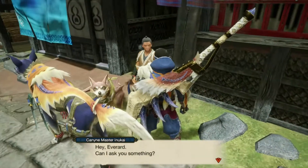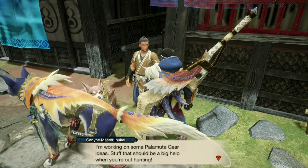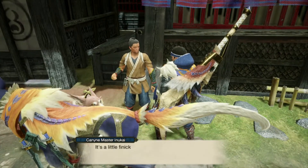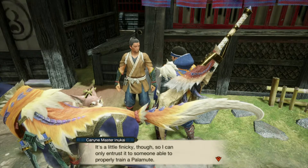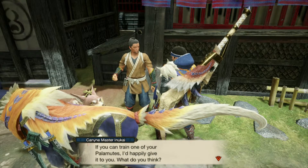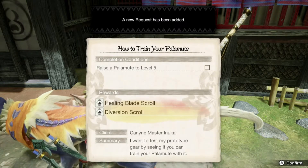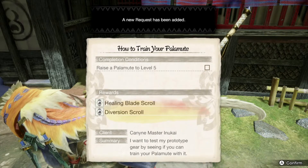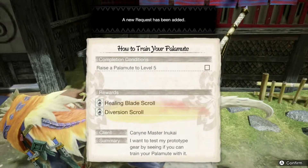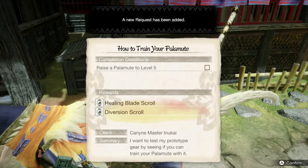Inukai says: 'Hey everyone, could I ask you something? I'm working on some Palamute gear ideas — stuff that should be a big help when you're out hunting. I'm rather proud of it but I need someone to test it out. It's a little finicky, so I can only entrust it to someone able to properly train a Palamute. If you can train one of your Palamutes to level five, I'll happily give it to you.' The reward items are the Healing Blade Scroll and the Divergence Scroll.